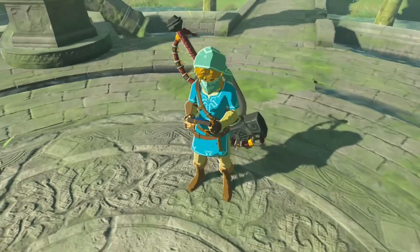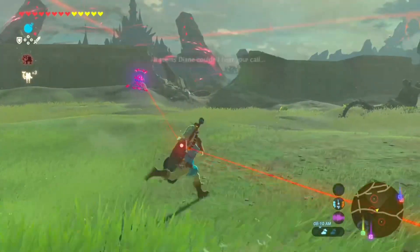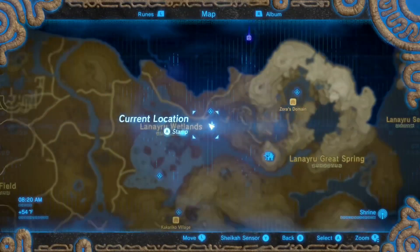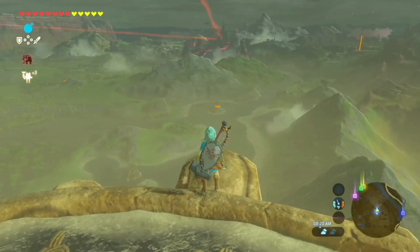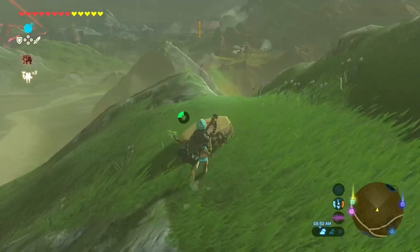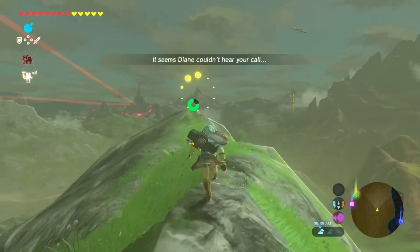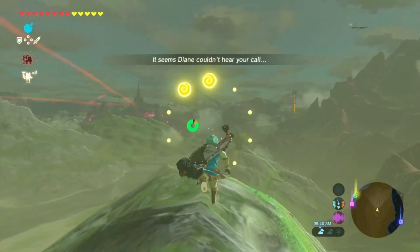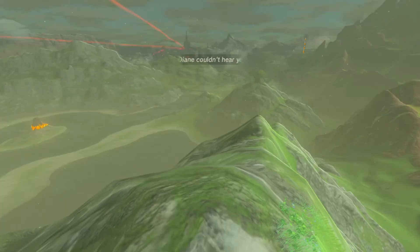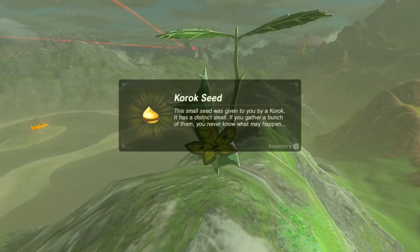I did not understand anything that happened in the memory. Was this bad? Probably. Why are there so many guardians in just one place — they're all attacking me. Change of plan: I'm going to this tower and going this way. There's another one of these — another memory. Okay, I'm gonna run to them as fast as I can. We made it — and it's a korok! I haven't found one of these in a while.